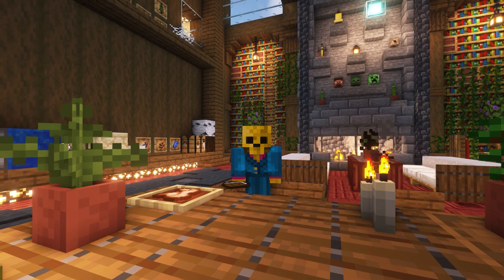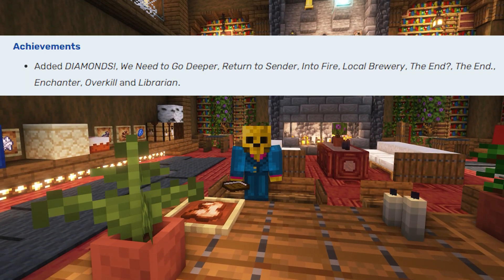We also get some new achievements: Diamonds, We Need to Go Deeper, Return Ascender, End to Fire, Local Brewery, The End, Enchanter, Overkill, and Librarian were all added.